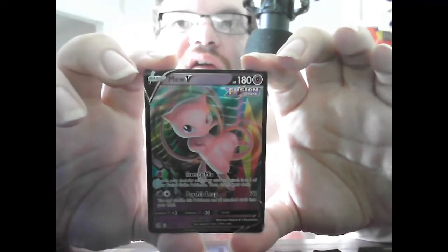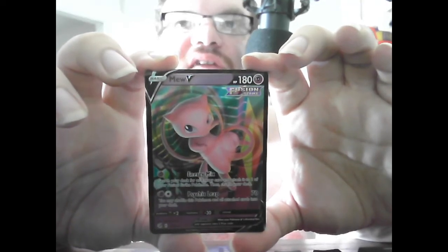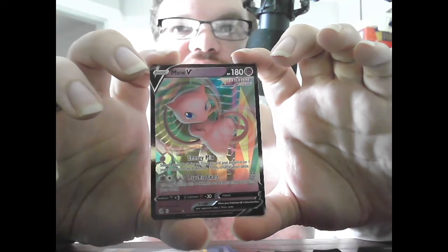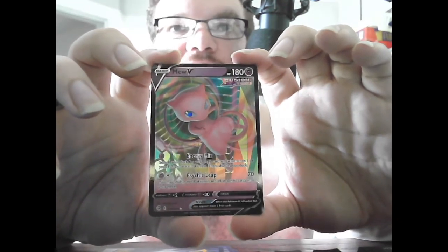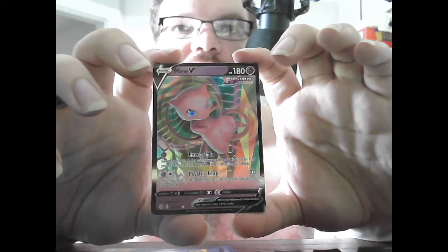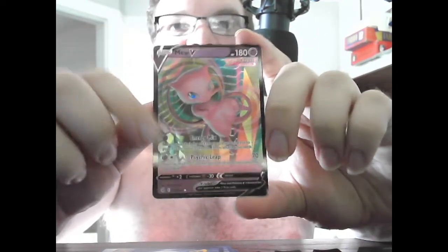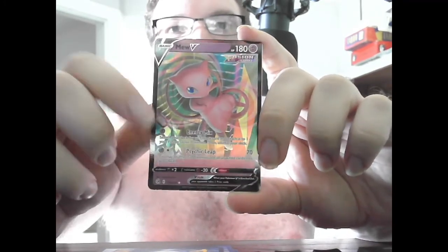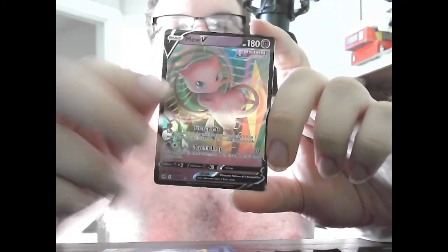Hey, we did get something! Basic Mew V, HP 180, Psychic, Fusion Strike. Energy Mix — search your deck for an Energy Card, attach it to one of your Fusion Strike Pokemon, then shuffle your deck. Good for a Fusion Strike deck. Psychic Leap 70 — you may shuffle this Pokemon and all cards attached to it back into your deck. If it says 'you may,' that means you have the option — I made that mistake once, only to find out it does do damage without you having to get rid of your Pokemon.